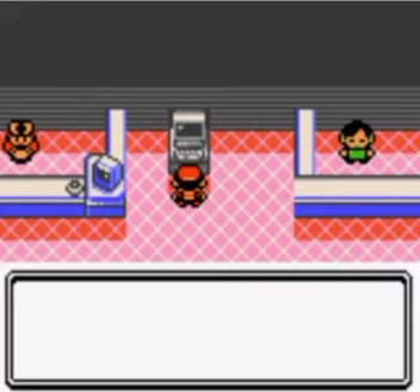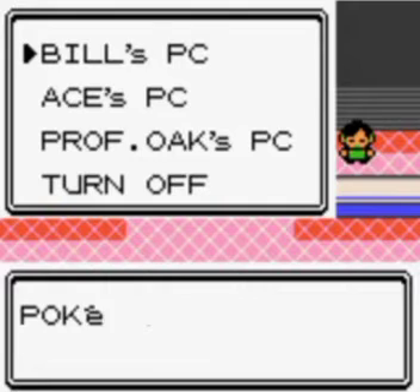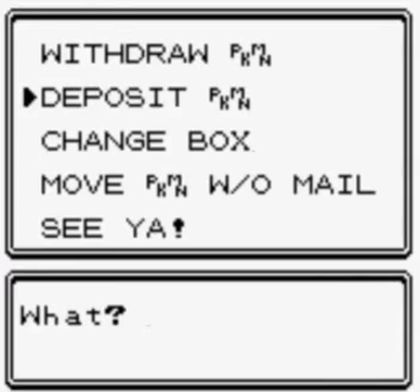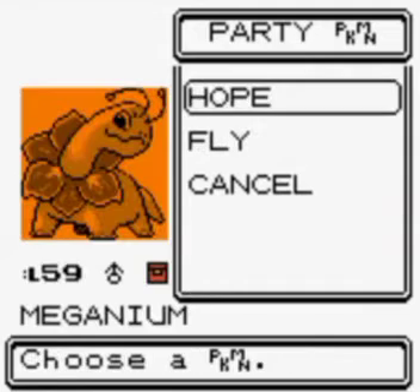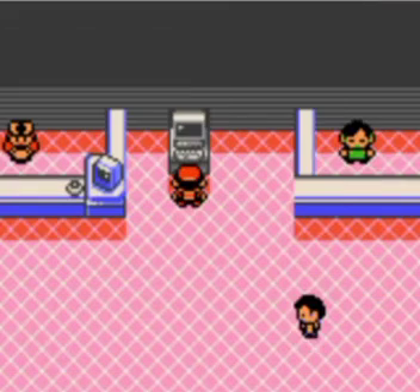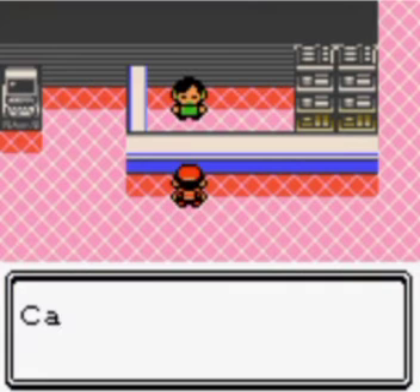Now that we're here, we can deposit our HM slaves because we do not need them anymore. Yep, they did very well.